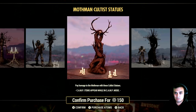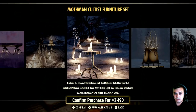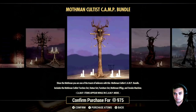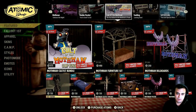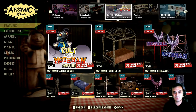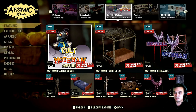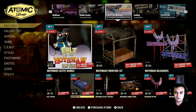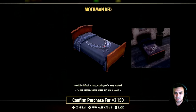Some items from the bundle are also being sold individually. A 35% discount — I don't know, I've been kind of disappointed with the Atomic Shop recently. I don't even bother looking at the discounts anymore. It's just crazy — I'm really disappointed with the pricing structure.